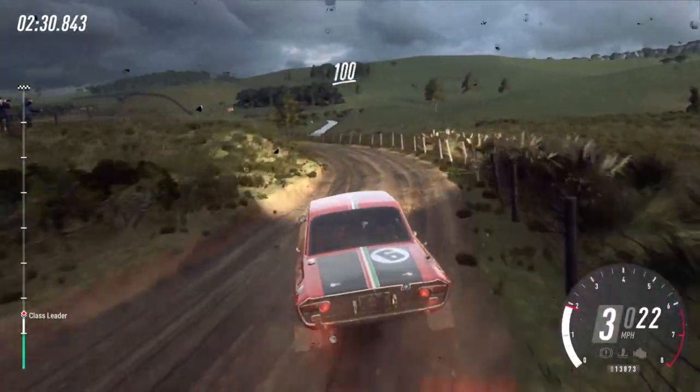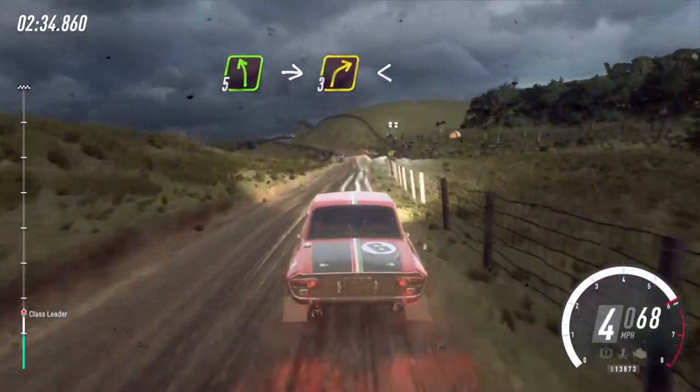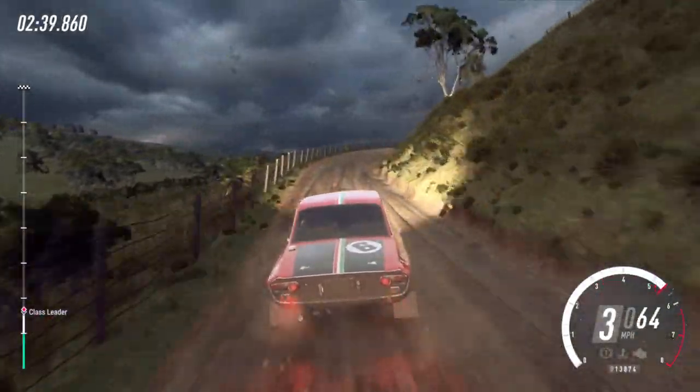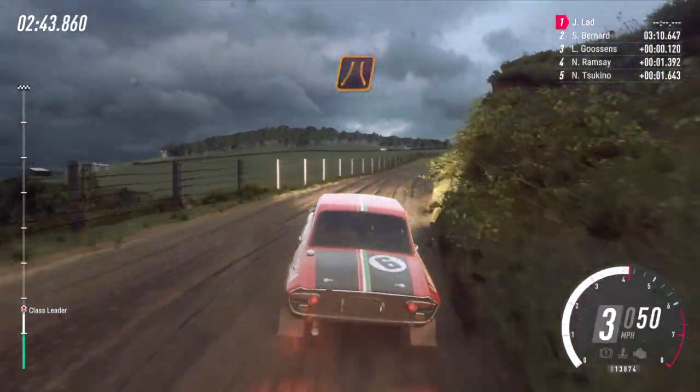100. 6 left of a bump, into unseen 3 right long, opens 30. Keep right, into slight left and narrow 4 right.